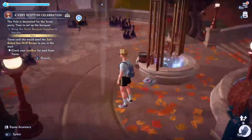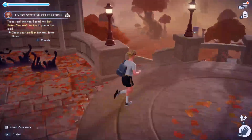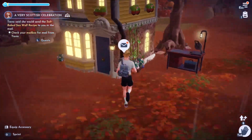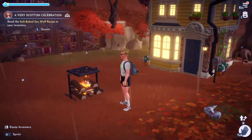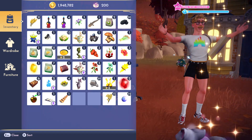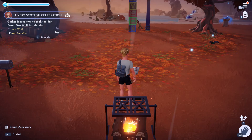Tiana said she would send the salt-baked sea wolf recipe to you in the mail. Don't forget you have a house here in the valley in Storybook Vale. Check your mailbox, claim Merida's recipe, and then go into your inventory and use it to unlock the recipe.